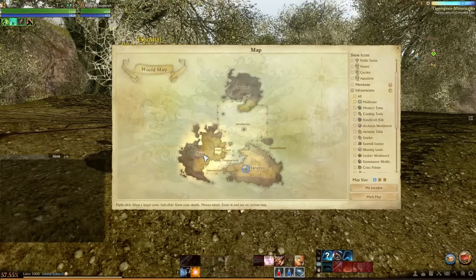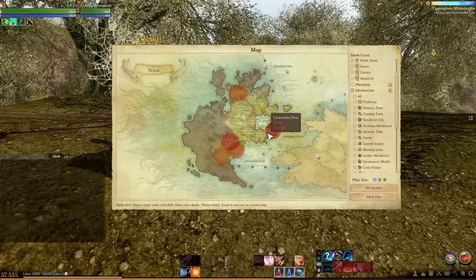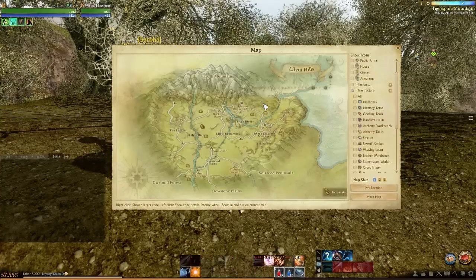We'll zoom out and take a look at the Nuian continent first. The best places for houses are generally near the coast, near the water, because you want to do coast continental trading — so you need to be near the sea, otherwise you're limiting yourself a little bit.